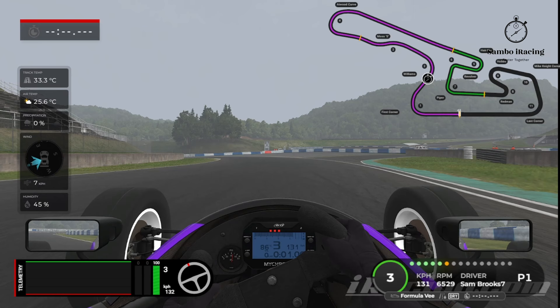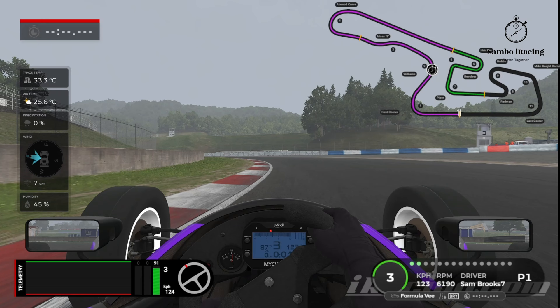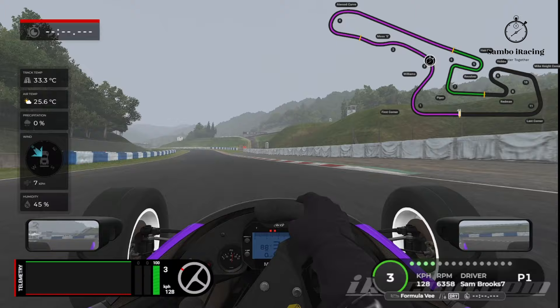This next turn, turn two, we're just looking for a lift. Once we go over to the right-hand side, we start moving back towards the left, aiming for the apex. Just at the mouth of that access road on the right-hand side, we do a lift down to about 25%, then slowly build back up on the throttle so that we're on the throttle nice and early — we'll be on throttle all the way through to turn four. Get plenty of curb on the left-hand side.